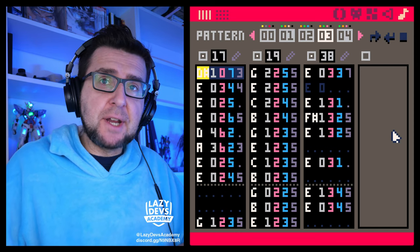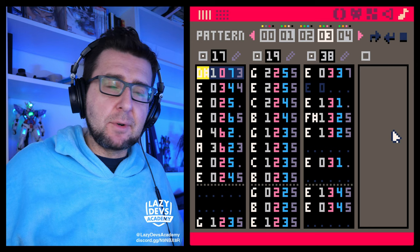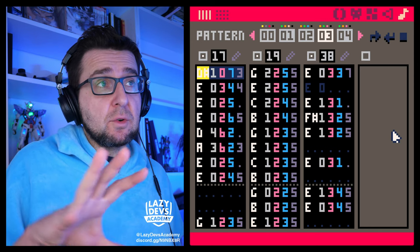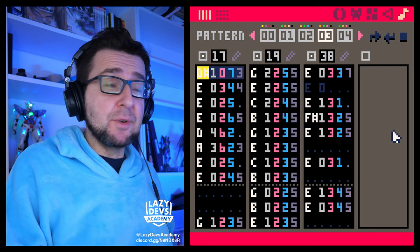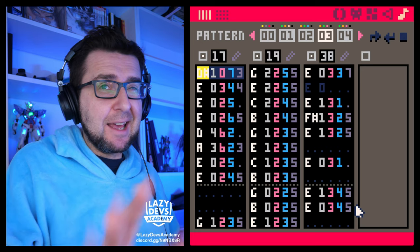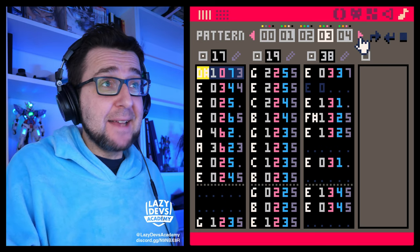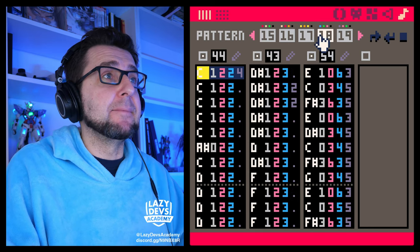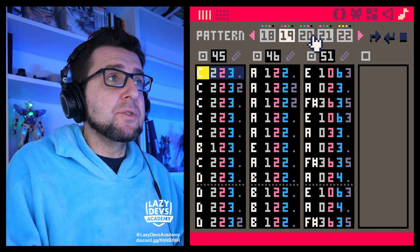We can only play four sound effects at the same time, and that includes the music. So if the music uses all four channels there won't be any sound effects, or if you play sound effects, pieces of the music will cut out. What Sebastian did when composing the music is he made sure that one channel is always free so we can still have some sound effects. That makes it extra difficult to compose, and I'm really happy with what he created.